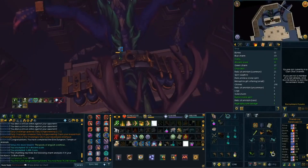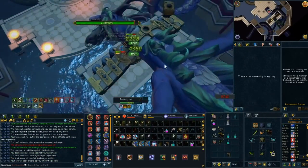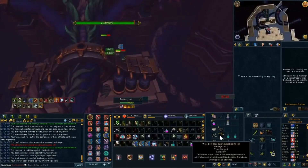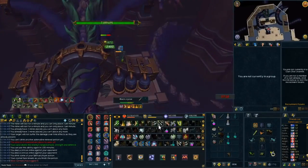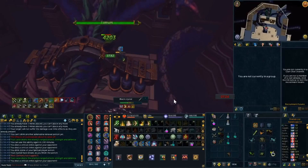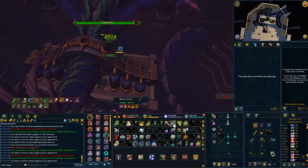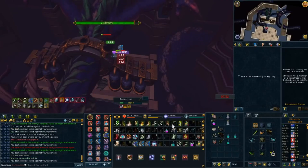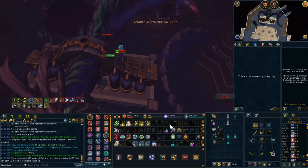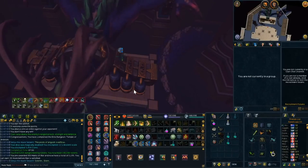After Raksha I decided to do some Temple of Aminishi. We got 12 ancient scales there — it's a boss I've been enjoying doing lately because it's decent, consistent money from the scales, and it's pretty easy solo with range gear. It's also a boss where I only need the pet to complete the log. There weren't any crazy rare drops, but a good amount of money added to the bank.